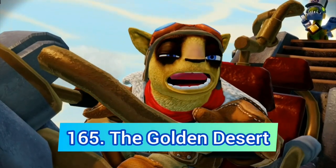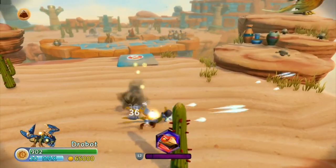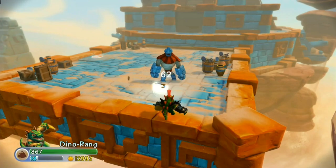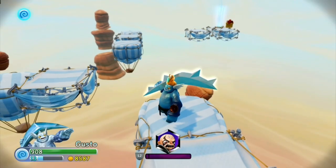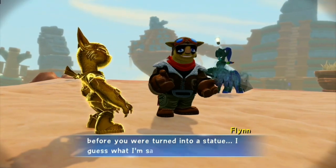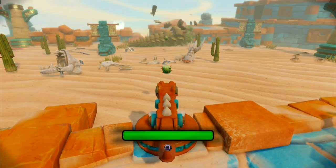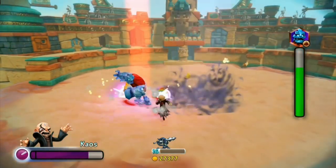The worst level from Trap Team is the Golden Desert. Not only is it completely broken and way too long, but it has the worst quest in the game, areas that lead to absolutely nothing, bad elemental gates, Kali gets turned to gold and that is immediately resolved for some reason, and the parts where you shoot the Chompy Worm are bad as well. However, the arena battle is great, so it's not all horrible.